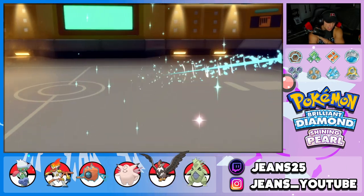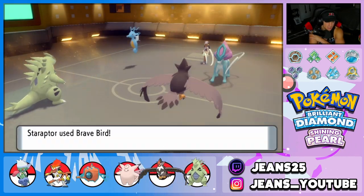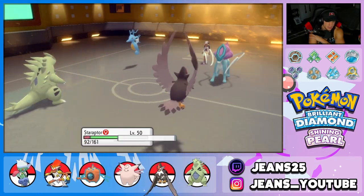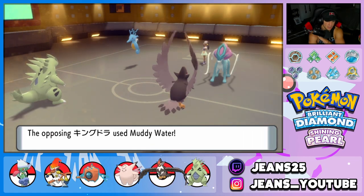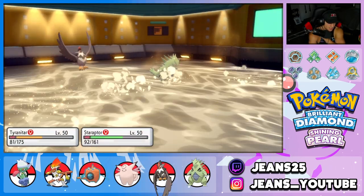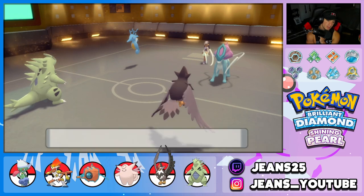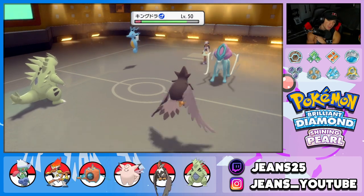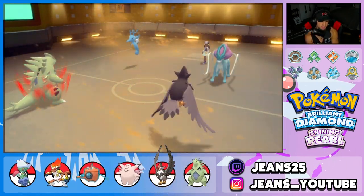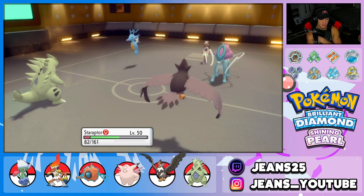Kyogre should have withdrawn. Brave Bird flies in. He swaps in Suicune — not too bad. Brave Bird hits for nice damage. He's trying to get the weather back. We're Dragon Dancing on top of that. Muddy Water flies and Staraptor dodges again — on the dodge board. T-Tar Dragon Dances and gains speed. I could swap T-Tar. Staraptor keeps dodging Muddy Water. I might get after the Kingdra since it poses more of a threat than Suicune. Suicune just has Ice Beam, pretty much.